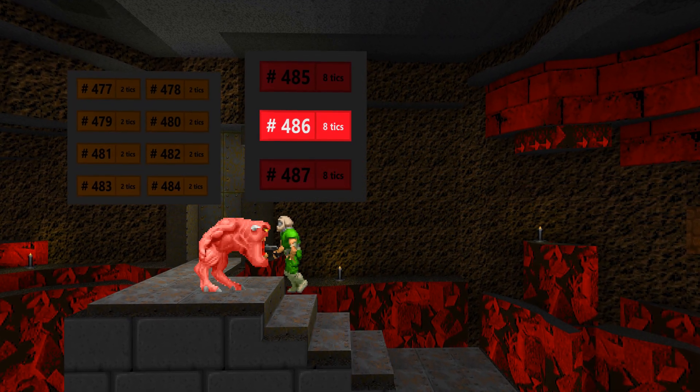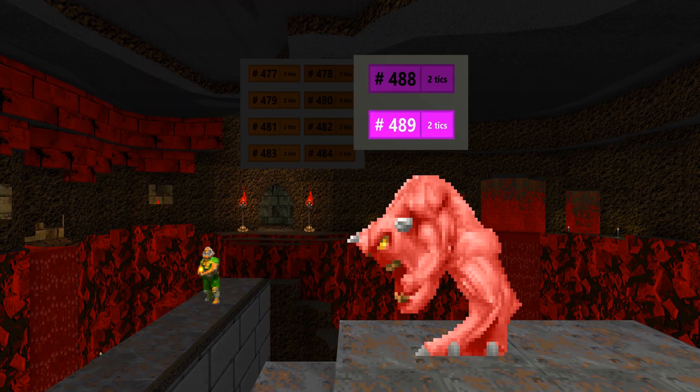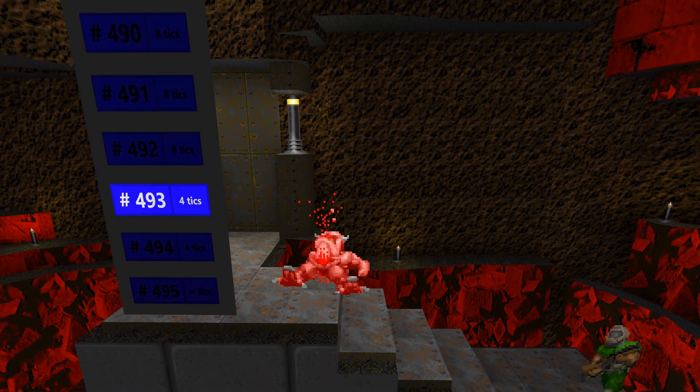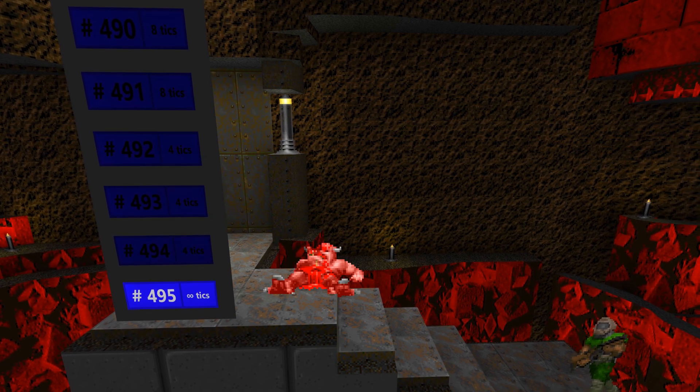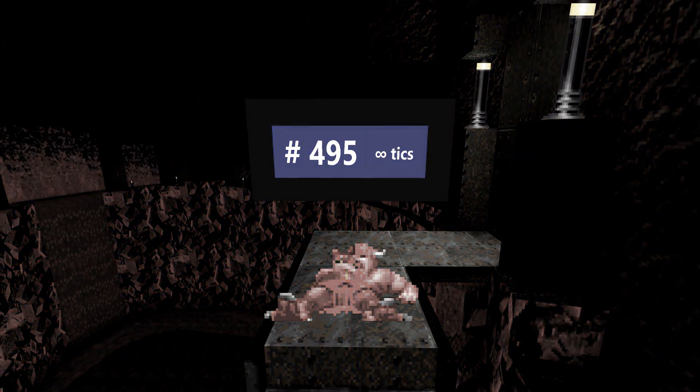The demon deciding to attack is one such event — a sequence of three states is played and then switches back to the walking part. When a pinky is hurt, it has a chance to get stunned and forced into another two states. When a pinky dies, six states are played. The last one is special: its duration is declared as infinite, so there's no more switching. Poor pinky stays like that forever.